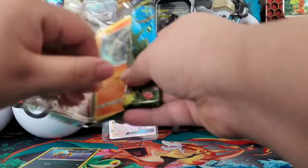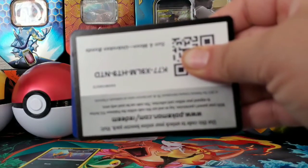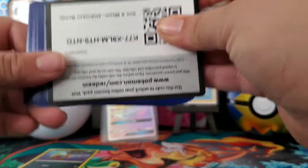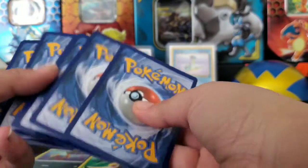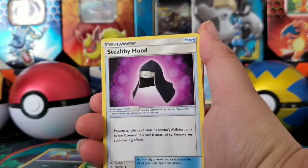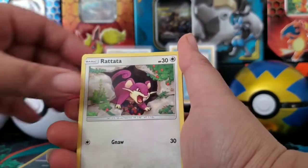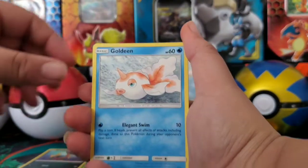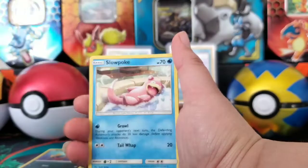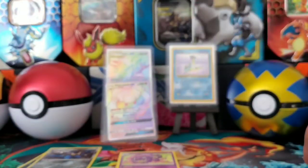Alright, here's our second pack. Give a chance to everybody to get a code card. Here's the second code card. We got Energy, Tentacruel, Snubbull, Rhyhorn, Goldeen, Alolan Diglett, Slowpoke, a Reverse Holo Lucario, and a Weezing for the rare. So we got nothing special in that pull.